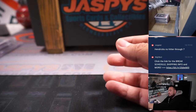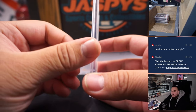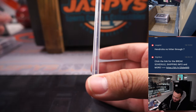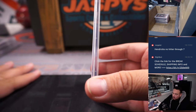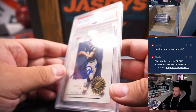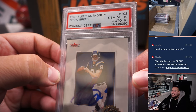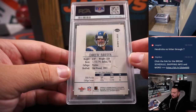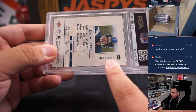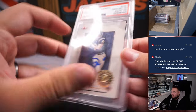Next we have a 2001 Fleer Authority, which I believe is a rookie for this quarterback. He was actually one of the top hits yesterday with his Super Fractor. This guy pretty much had all the records, won a Super Bowl, and still just doesn't get enough love. But he definitely will soon once he becomes an official Hall of Famer. This is a 2001 Fleer Authority on-card PSA 10, Autograph 10, of Drew Brees — yes, that is a rookie, numbered out of 1,350, but it is a PSA 10 and Autograph 10. Very, very nice.